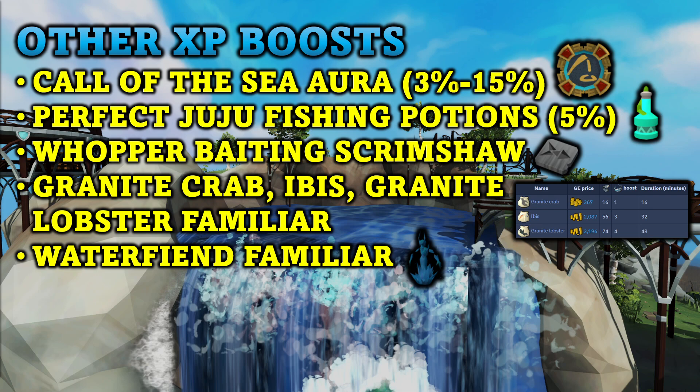Looking at some other XP boosts more specifically related to fishing — first you have the Cull of the Sea aura. This aura has five tiers, the first costing 5,000 loyalty points and the last tier costing a cumulative 230,000 loyalty points. It grants a 3 to 15% increased catch chance when active depending on the tier. There is also the Juju Fishing Potion or the Perfect Juju Fishing Potion, which increases the player's success chance when fishing by 5% and grants a 1 in 3 chance to catch a Barren Shark instead of a regular shark when fishing at the shark location.